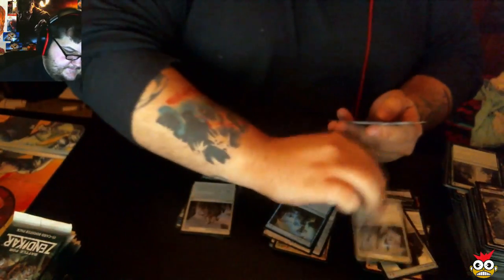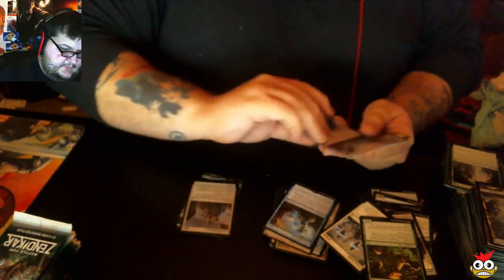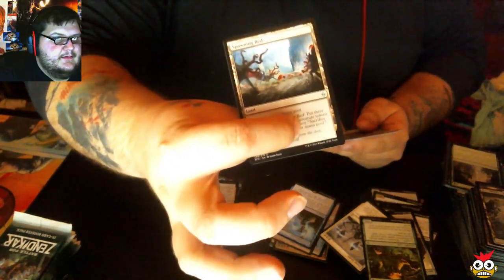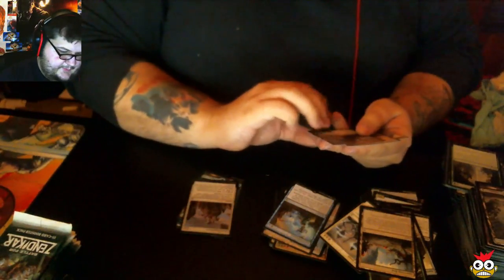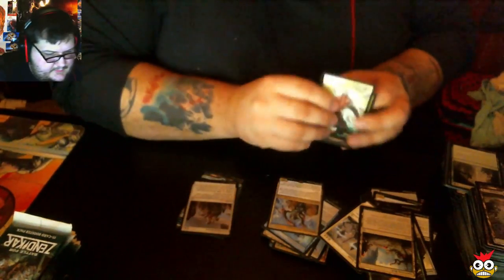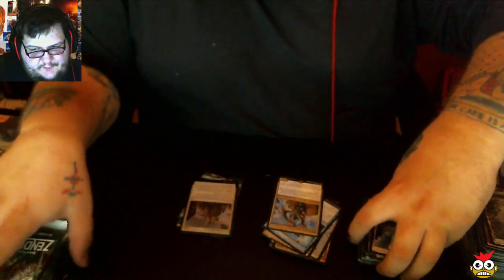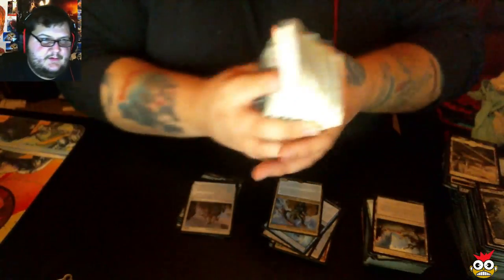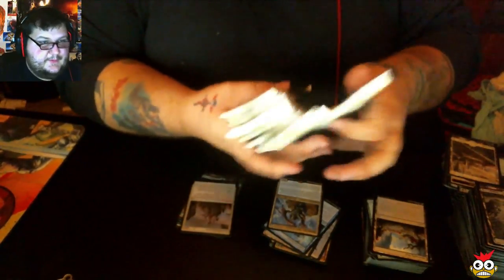Stasis Snare. Scythe Leopard. Spawning Bed. And we have another Noyan Dar, Royal Shaper — that's our second Noyan Dar. It might be all downhill from here. We only have ten more packs, guys — so hopefully something juicy.